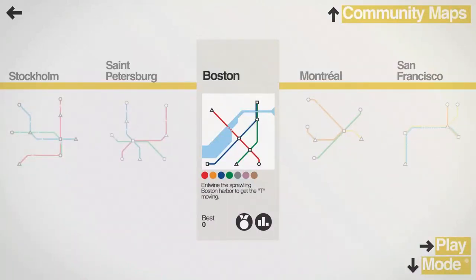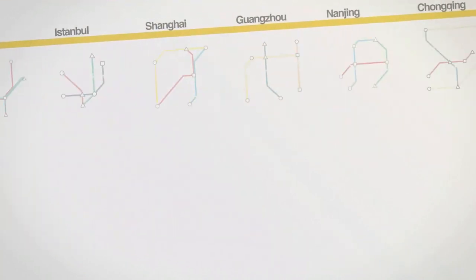Hello everyone and welcome back to Tooth and Scrubs Gaming. That's right, we're back in Mini Metro, the game everyone seems to love. It is taking off on the channel and today we'll be going to the city of Boston — Beantown. We're going to entwine the sprawling Boston Harbor to get the T moving. I see what they did there.